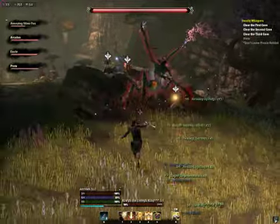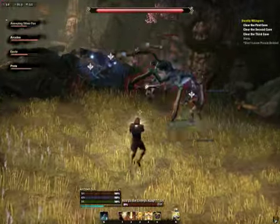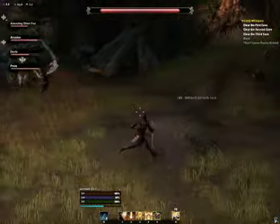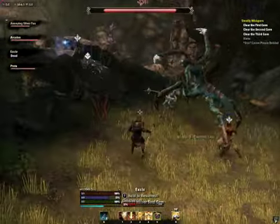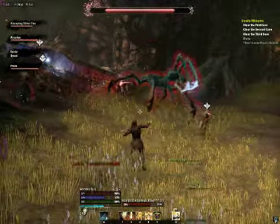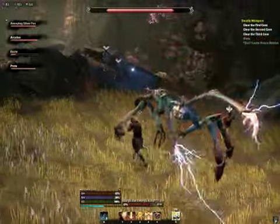I'm not even sure which one the tank is — there are no icons. I'll look for an add-on for that. I mean, if everybody does their job the AOEs are avoidable. It's really frustrating when you get one-shotted by an AOE you couldn't really tell was coming.